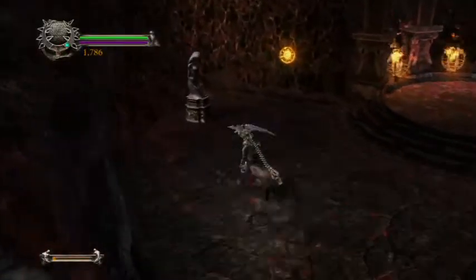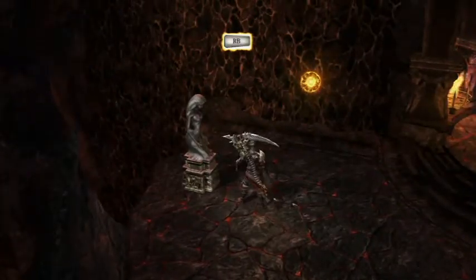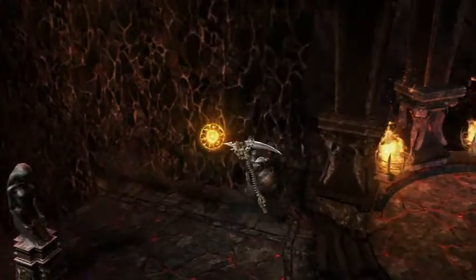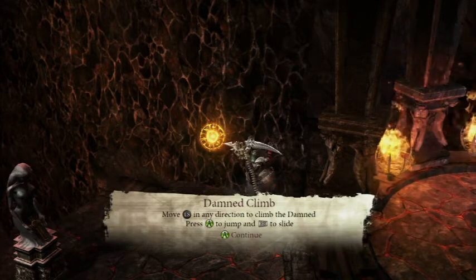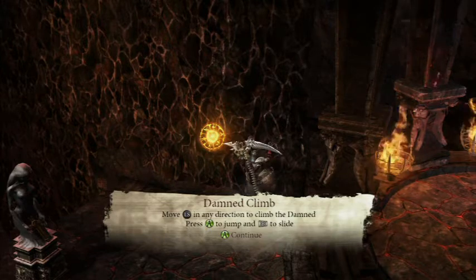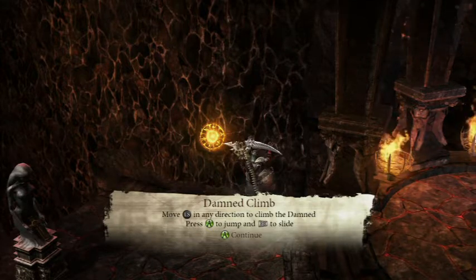If you didn't know the story of Dante already - basically, Dante goes off to war, comes back, finds out because he was unfaithful that he has to go save his beloved Beatrice and has to go through hell to save her. I'm not going to spoil anything else - if you want to read the story, do that on your own.